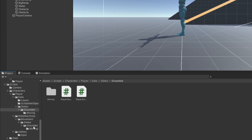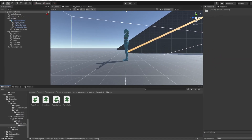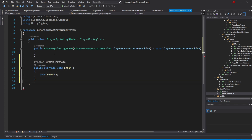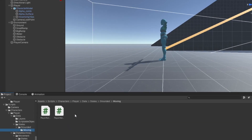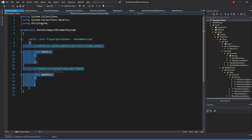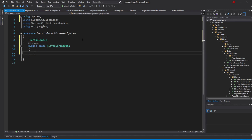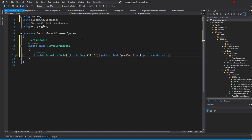Open up the PlayerSprintingState script in the MovingStates folder. We'll start by setting the Speed modifier for this state, so override the Enter method and add it to a new region named iStateMethods. We need a value for our Speed modifier, so back in Unity, go to the Grounded MovingStateData folder and create a new C# script named PlayerSprintData. Open it up, remove the default methods and MonoBehaviour inheritance, and make it serializable. Then create a new field — SerializeField, FieldRange from 1F to 3F — a public float property named SpeedModifier with a private set, defaulting to 1.7F.